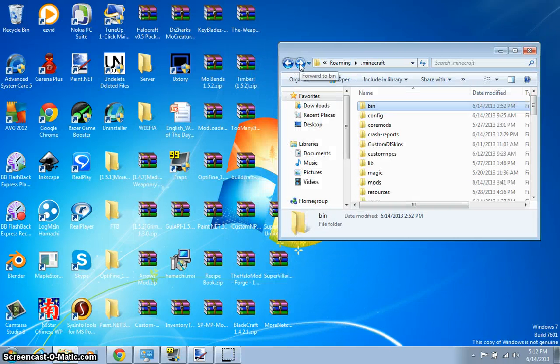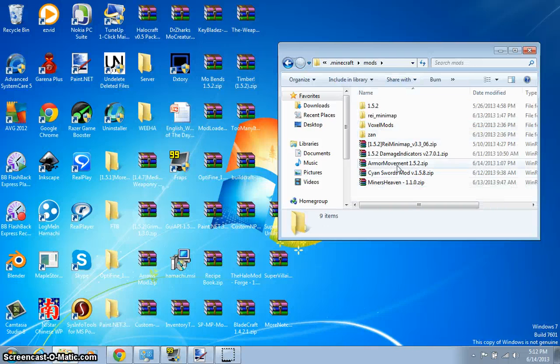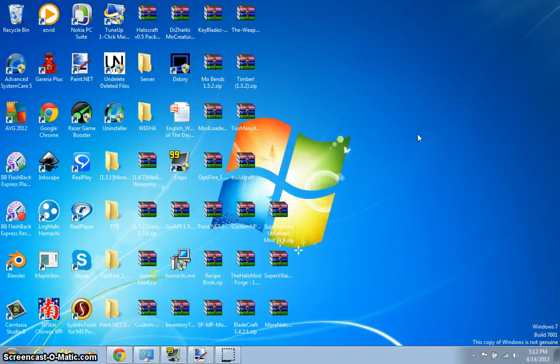By the way, this is for the Forge people. Basically you should have this mods folder - all your mods are inside. What you do is just drag the whole dot file that you found into here, hit cancel, and you should have the mod installed.